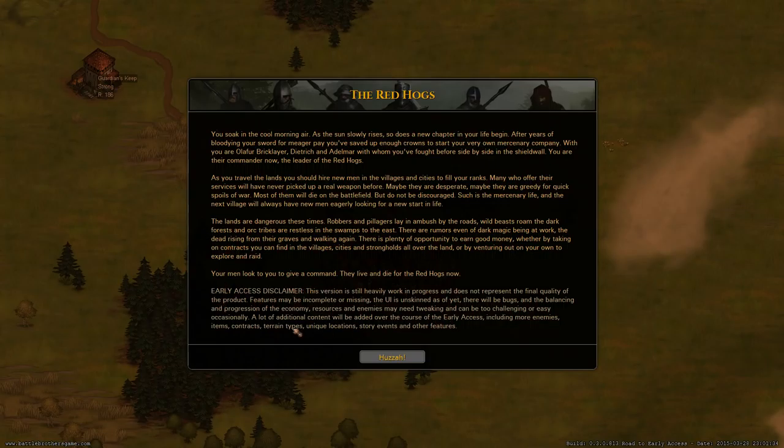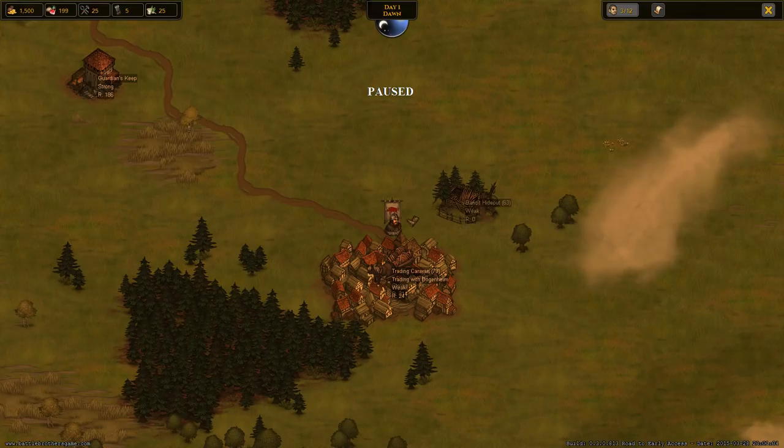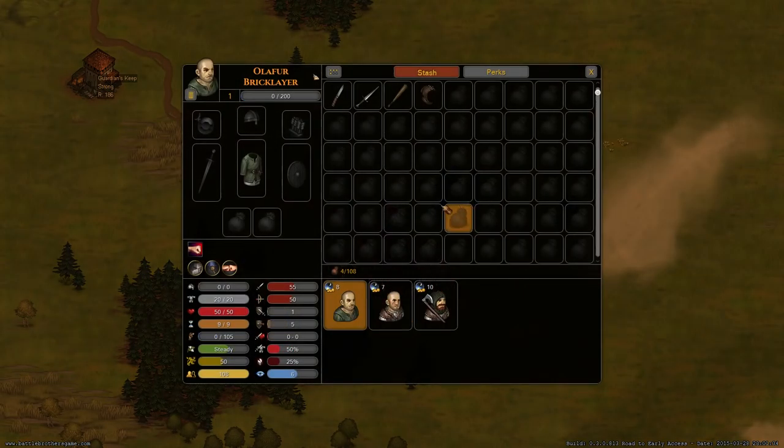We have a little intro screen - I won't read through it, you can do that yourself. We have our early access disclaimer, which will be there for early access as well. It says there will be bugs, features missing or incomplete. The UI doesn't have a skin yet - for those who think the UI will stay this black, it's just a placeholder. The balancing is very tricky with our game but I think we've come pretty far.